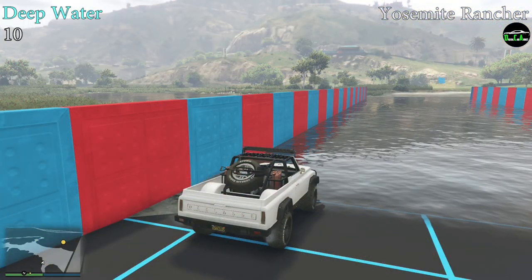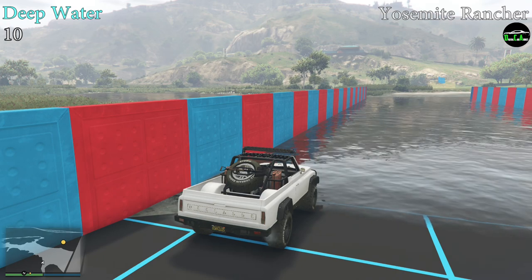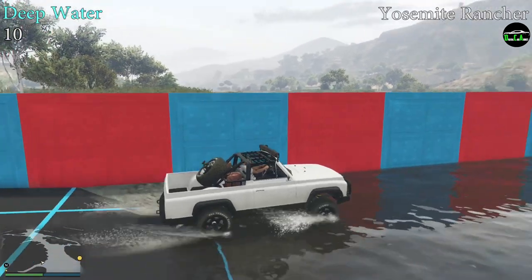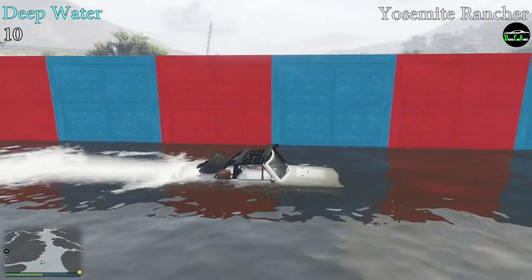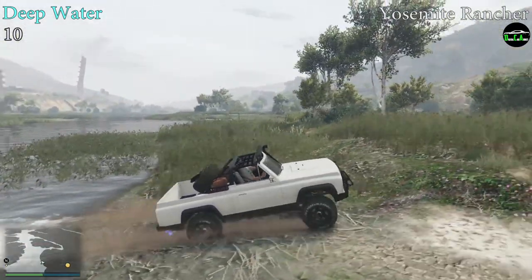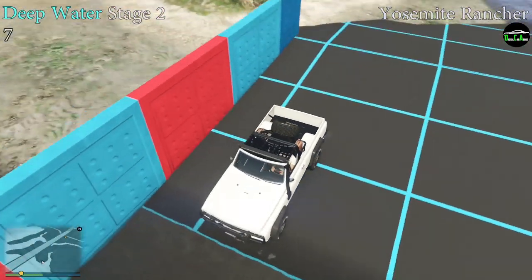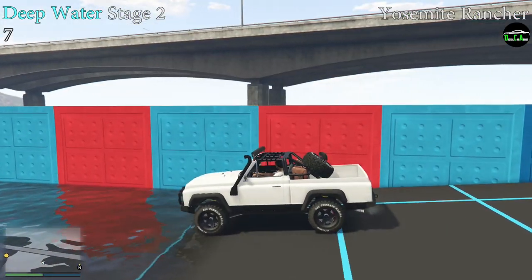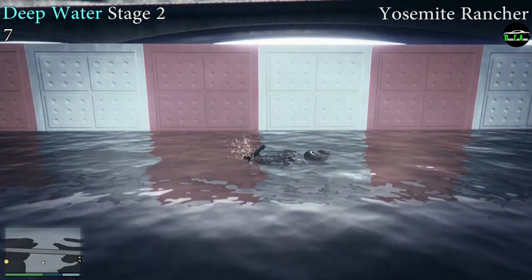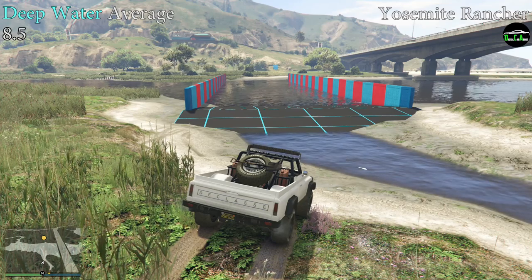Next up, we have the deep water testing, and this is where the Rancher does have a little bit of an issue. It slows down in the water a lot more than most off-road vehicles, almost like a car — almost as if Rockstar kept the coding for the normal Yosemite. In stage 1, it barely makes it to the end; the engine almost cuts out towards the end, but it still makes it across, which gives it a 10 out of 10. In stage 2, which is the deeper side, it unfortunately dies right at red block number 7, which gives it a 7 out of 10. Taking both those scores, we get an average of 8.5 from the deep water test, which is similar to what we see from most SUVs — really not that great in comparison to some of the larger trucks.